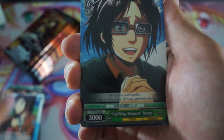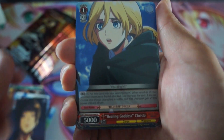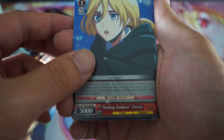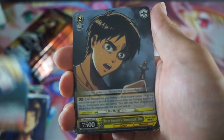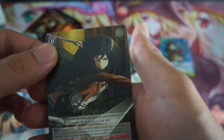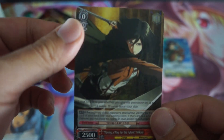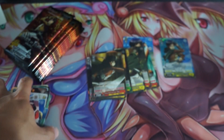So here we go — Sasha, crazy lady, crazy titan. I don't know who she is but she looks scary as hell. We have Krista, I think that's her name. And then we have Mikasa here looking freaking amazing. And then another Climax.